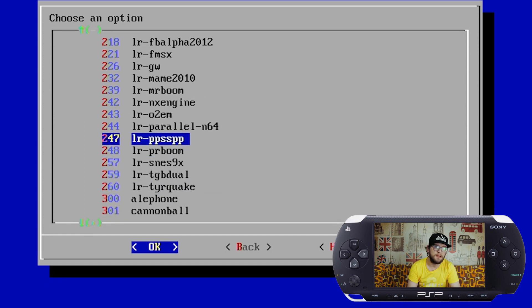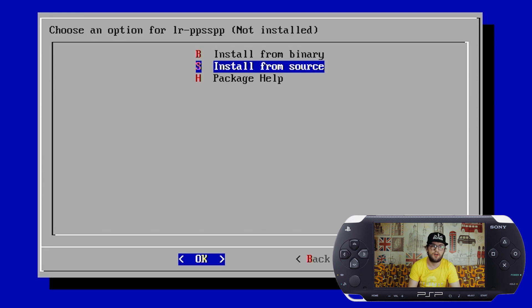Click OK, then click Install from Source. I always find that this way is more stable and a lot better than installing from binary.